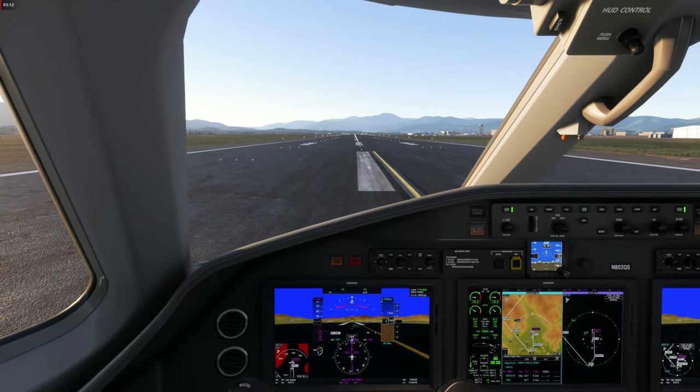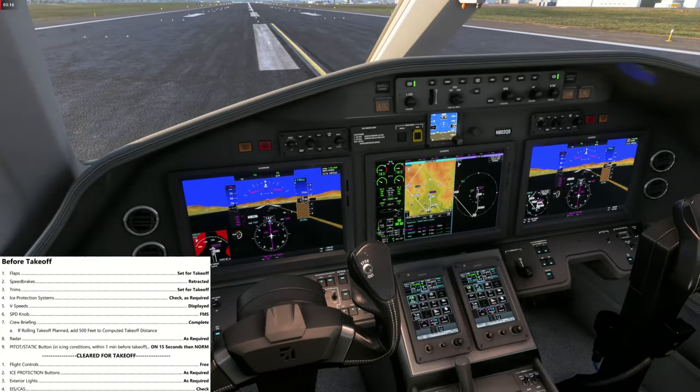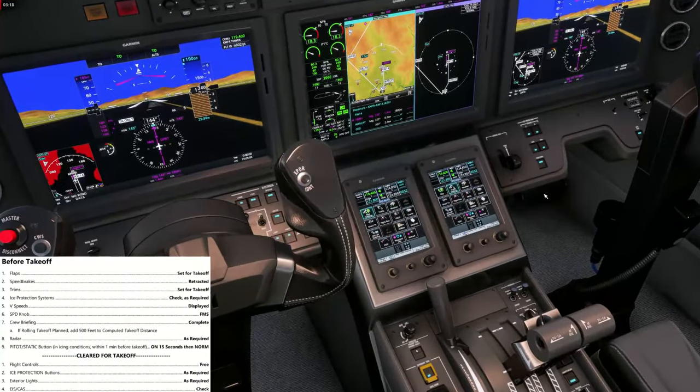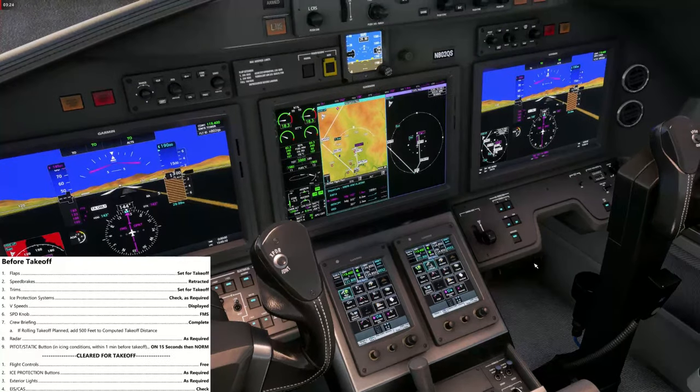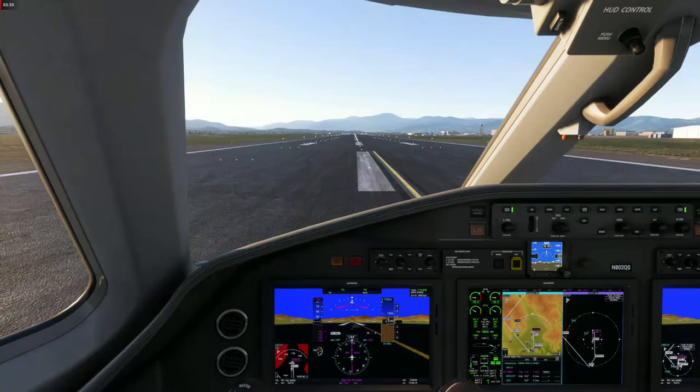We are aligned on runway 14. The checklist below the line: flight controls free, ice protection fine, exterior lights set, EICAS and CAS checked — no warning messages. Transponder is in auto mode, autothrottle is armed, MCP is set. Let's go!